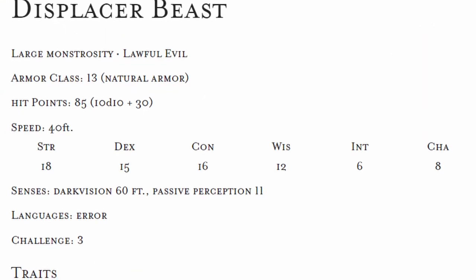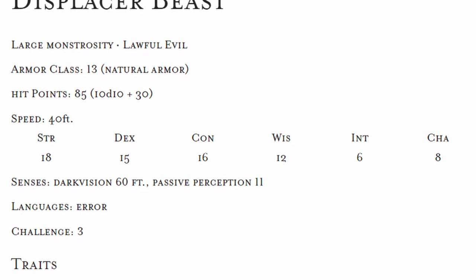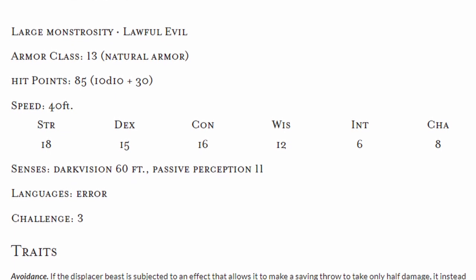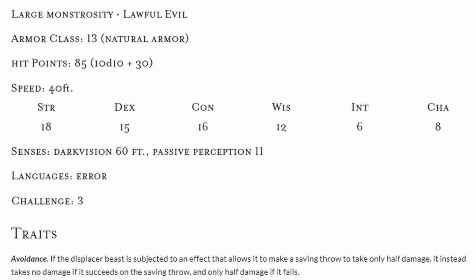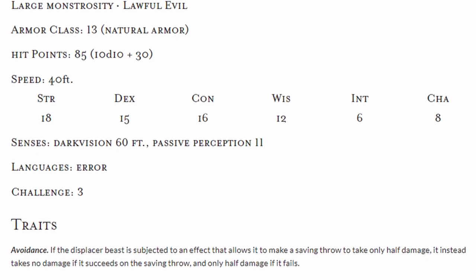The Displacer Beast has an AC of 13 and 85 hit points, with a move speed of 40 feet. They have a +4 in Strength, a +2 in Dex, a +3 in Constitution, a -2 in Intellect, a +1 in Wisdom, and a -1 in Charisma.